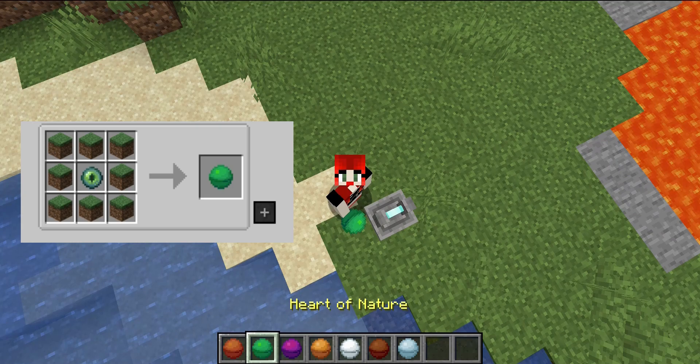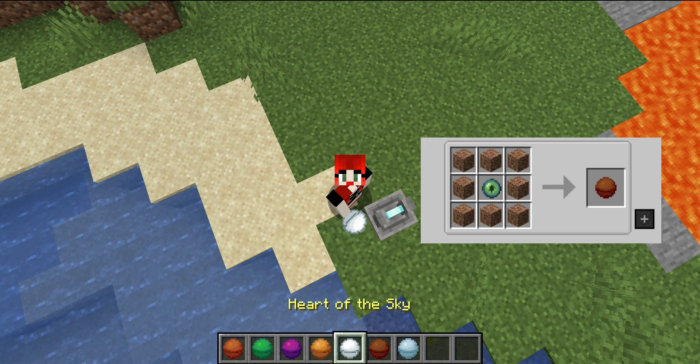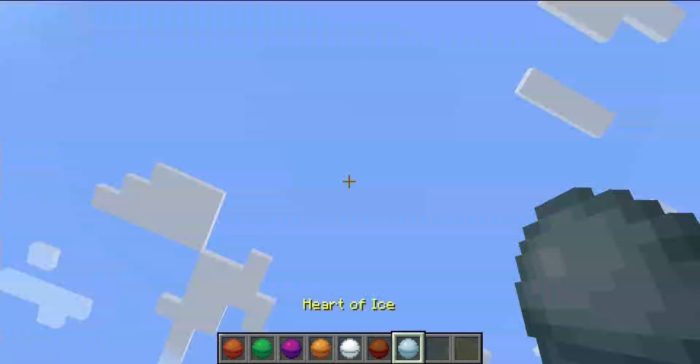Begin by making the heart of lava, the heart of nature, the heart of mind, the heart of electricity, the heart of the sky, the heart of the earth, and the heart of ice.